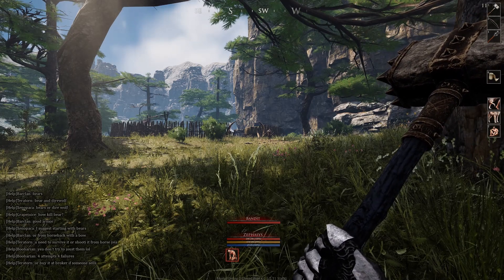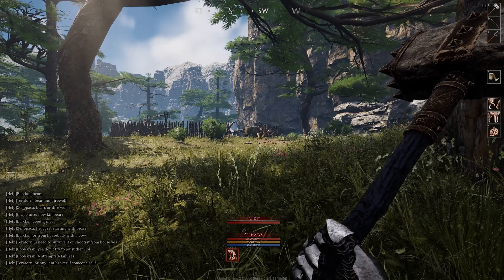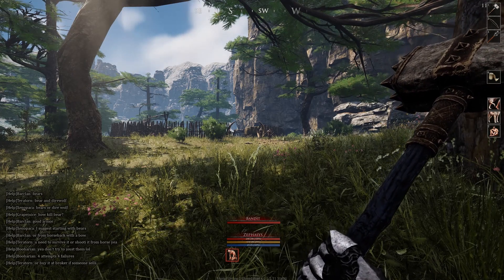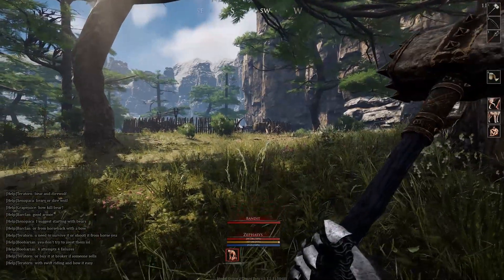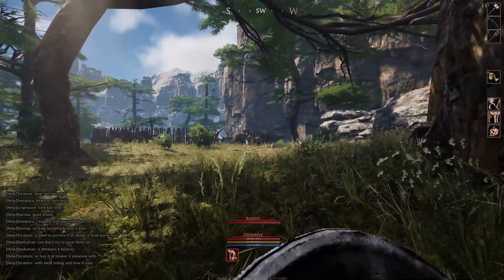In Mortal Online 2, there are attacks and there are blocks. There are no dodges, but there are parries and ripostes. There are four different attack directions: overhead, thrust, and then right and left swings.